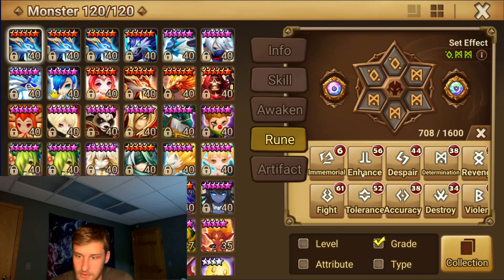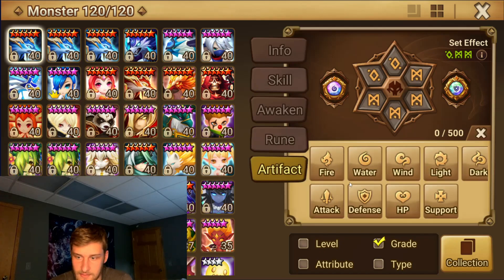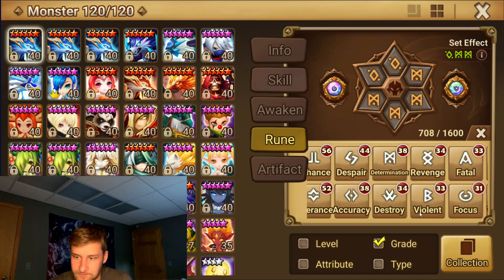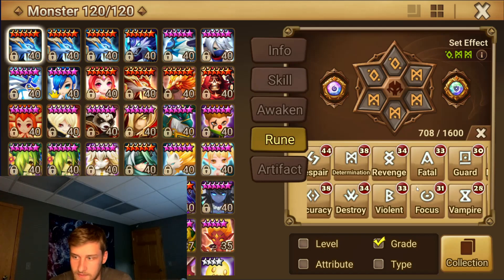I can show some gems I got. I'm pretty sure I got a speed one on here. Just showing the highest gems I got — one of these might be one of those rewards for completing R5 or something. I got one of these at least recently. Probably got one on this recently too — HP and crit rate right there.